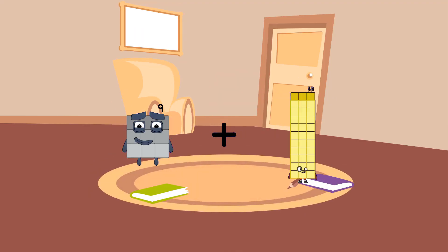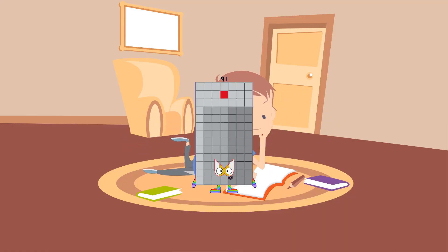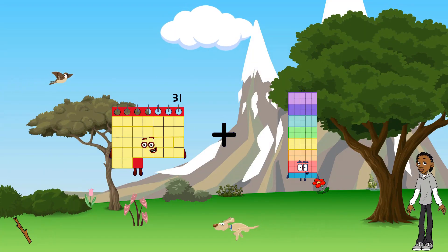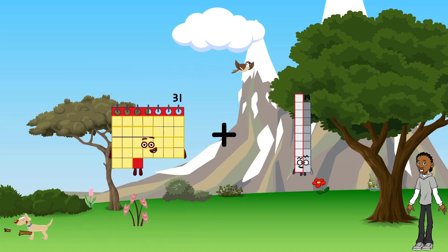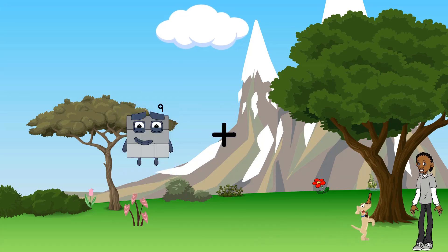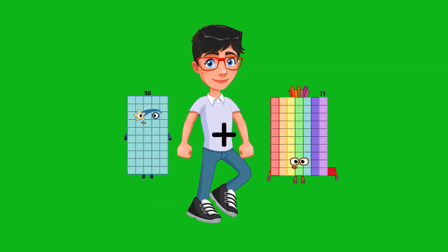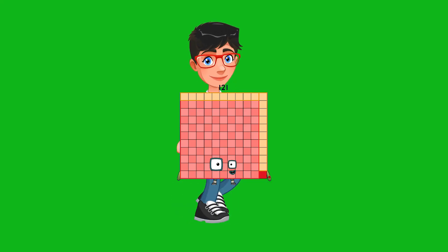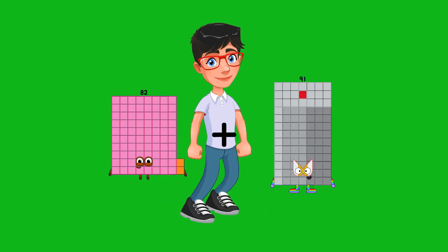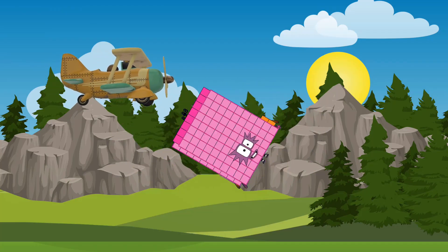9 plus 82 equals 91. 82 plus 80 equals 170.